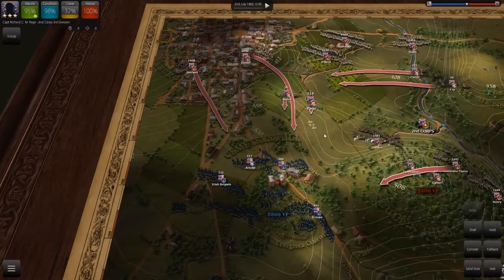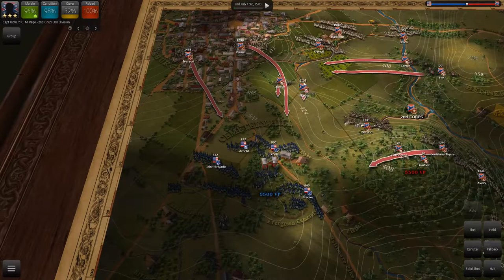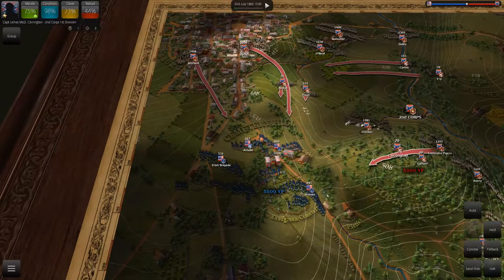Offensive fire is best used when you are supporting brigades currently engaged in combat. So here you can see we'd be engaging with Daniel, Iverson, and Gordon. I think the best way to use artillery in this case is to provide shell or canister fire from whichever artillery battalions can get involved in the fight. So I might use Carrington and Garber on shell and hit Zook. So right now they would turn this way and be within Zook's firing range, and they would hit him with shell.